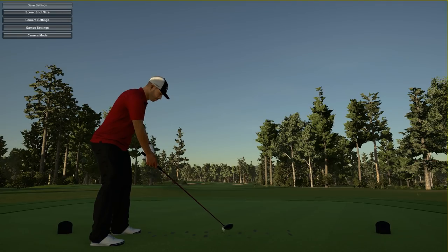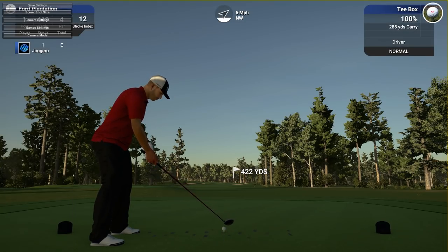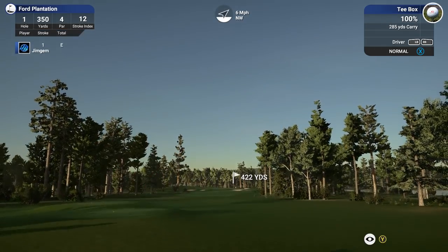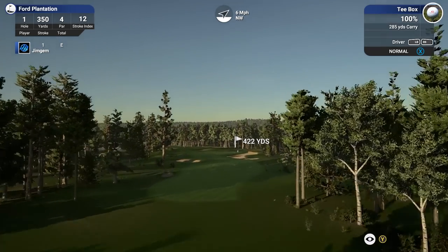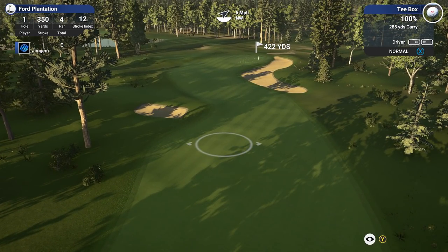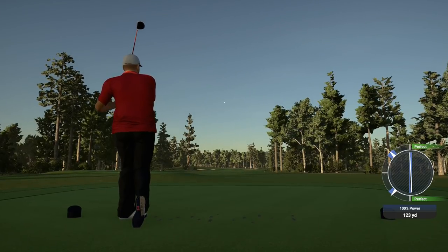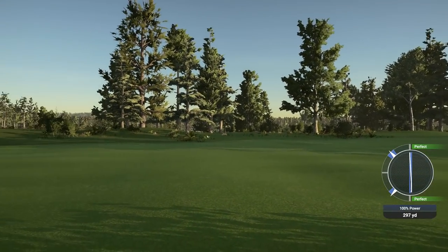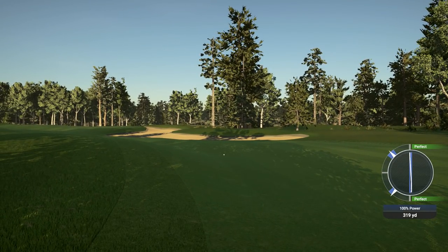Okay, let's get back on the tee and get it started. Put the HUD back on. Okay, hole 1 — 350 yards, par 4, stroke index 12. I should be able to aim just to the left of this left bunker here and the wind should push it around for us. Okay, I pulled a little bit left but the wind should straighten it out.